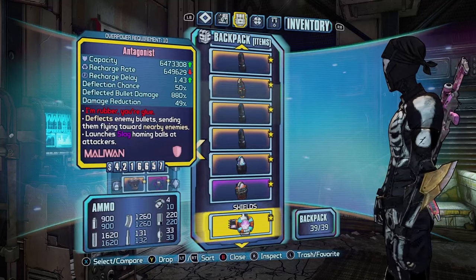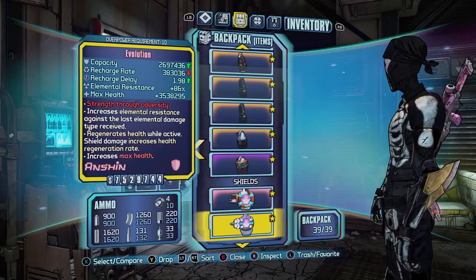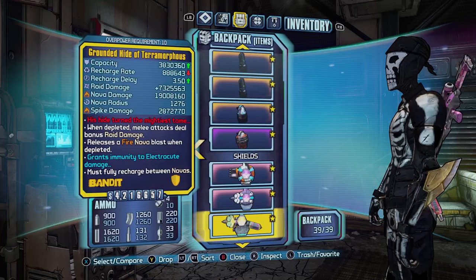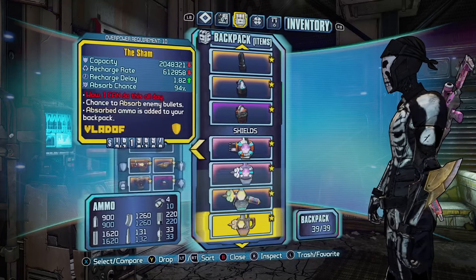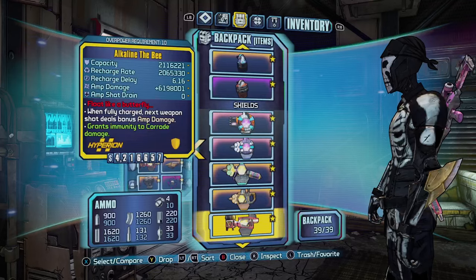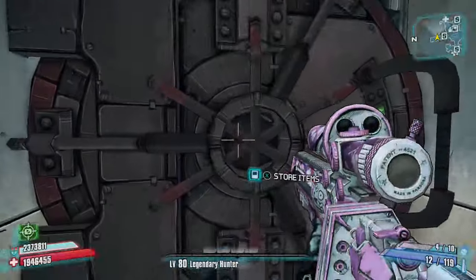For shields: an Antagonist, which I'd say is top three in the game. An Evolution Shield for elemental resistance. A Grounded Hide of Terramorphous for the melee build — it's rare to get a perfect one. A 94% Sham Shield. An Alkaline B Shield for corrosive damage immunity. And a Rough Rider.